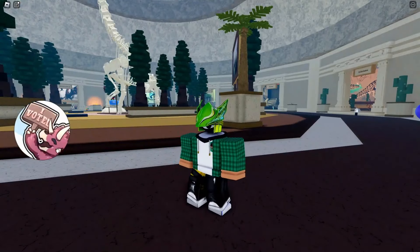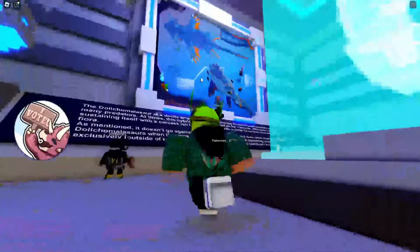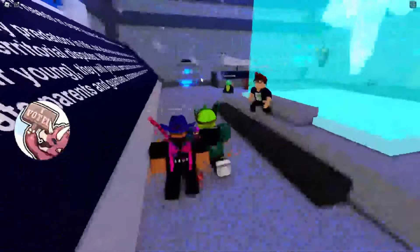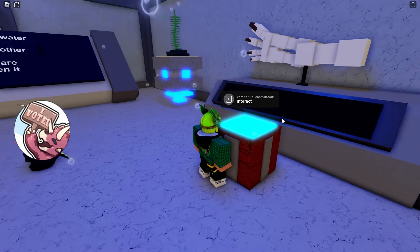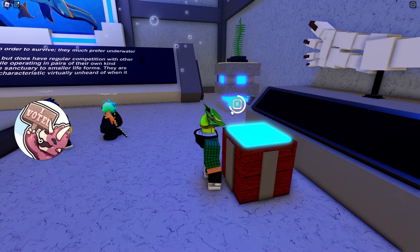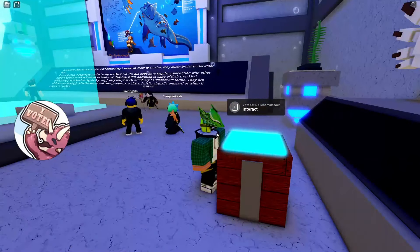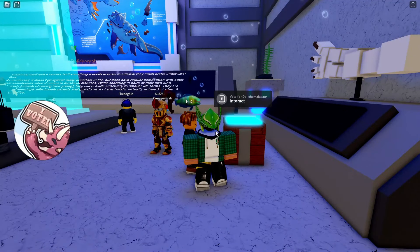If you're wondering how to vote, you'll see the vote button — it'll be grayed out if you've already voted. Just come into any room, find the little button, and hold it down all the way. A little particle effect will come off when you vote. Once you vote, you can't vote again, so make sure you vote for what you want.